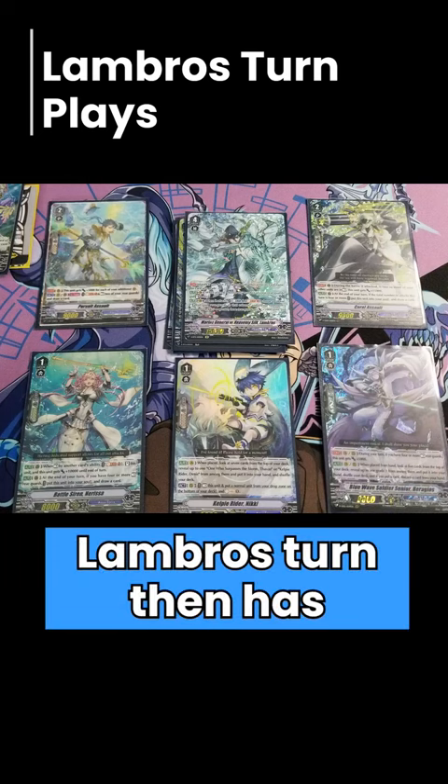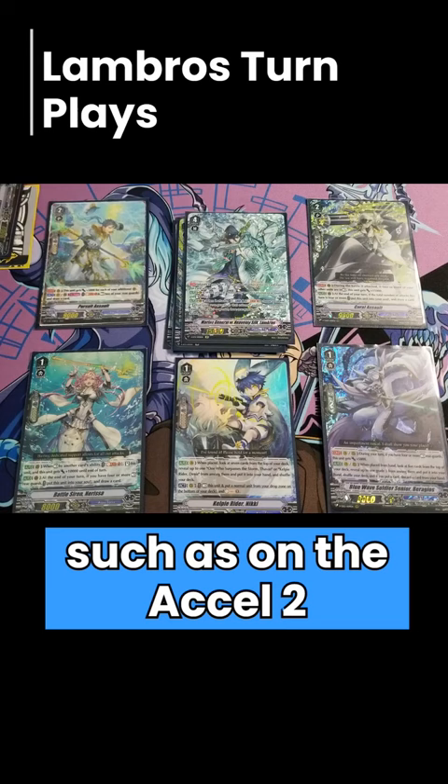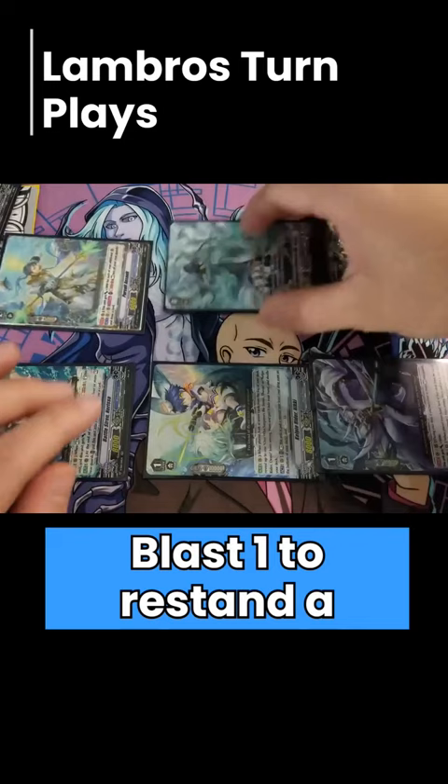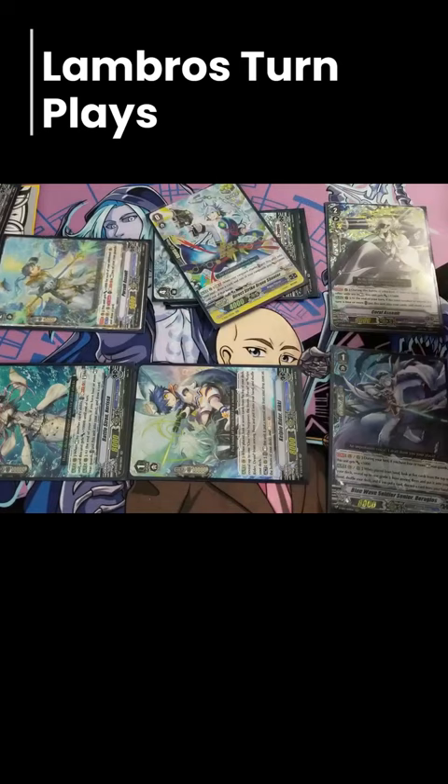A typical Lambros turn has five attacks. As you can see, you can poke with the card on the XL2 marker, then you can have a column, followed by a next column, and finally your vanguard can attack. That's when Lambros' skill can counter blast and soul blast one to restand a column. If your opponent is grade three or greater, they also get plus 5k each to restand that column, enabling the fifth battle.